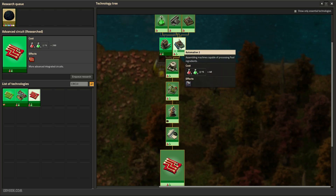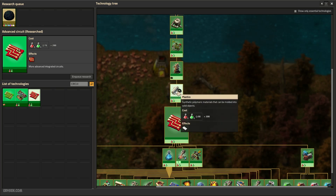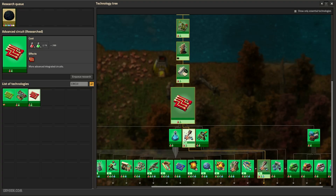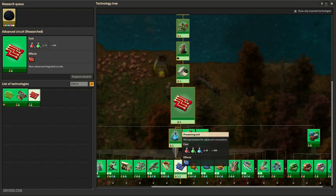Engine, automation tool, flight handling, oil gathering, oil processing, plastics, and after that — advanced circuit. After that, learn a chemical science pack, and after that you can learn a processing unit — the best circuit in this game.